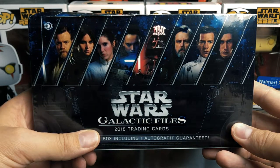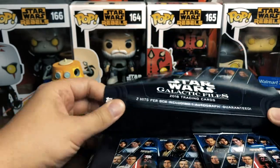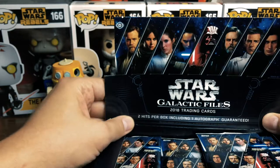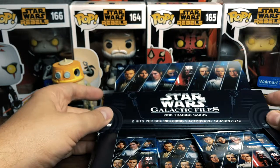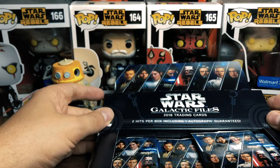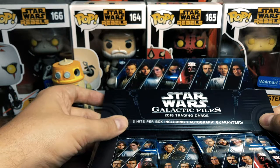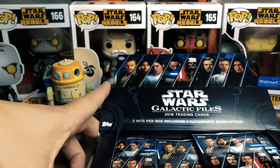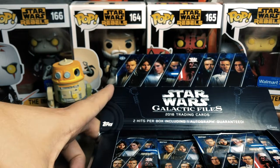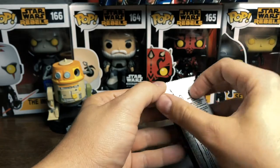This is box one. In this box we're guaranteed two hits, which means anything from autographs to patch cards, a little piece of cloth from costumes, coins, and autographs. Every box is guaranteed at least one autograph. So let's open it and see what we get.